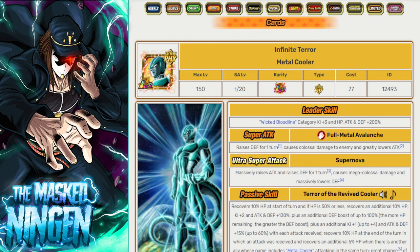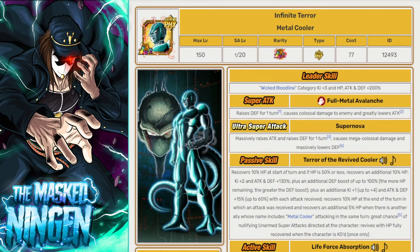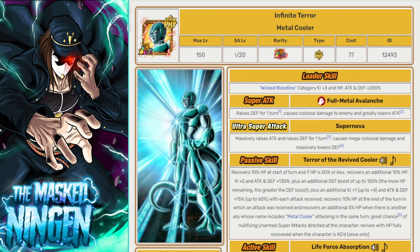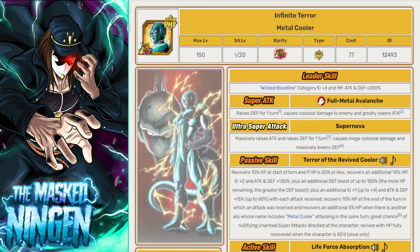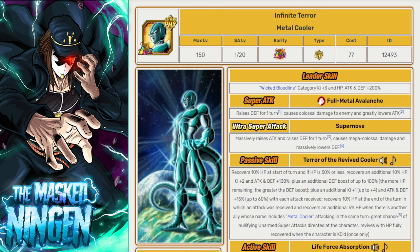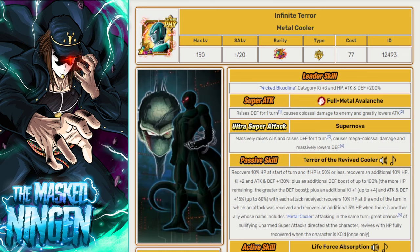The go-to leader for the team would be the Physical Metal Cooler, just because he is the Carnival LR that gives Wicked Bloodline a full 200% lead. Anyone on the team is going to get the full 200% leader skill and you don't have to worry about mixing and matching the 170s and plus 30s. Plus for this event he has type advantage. Metal Cooler is a bit outdated now in terms of the current meta, but for an EZA he'll be able to tank relatively well, builds up by getting hit, and has the Revival as long as he's the one that gets KO'd.